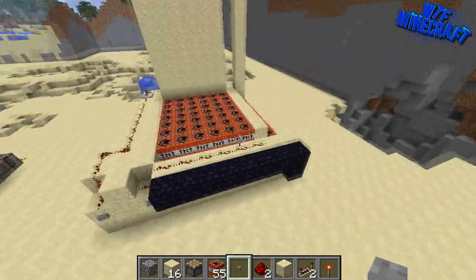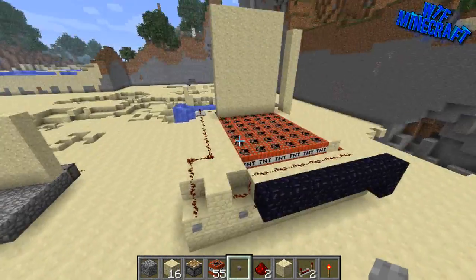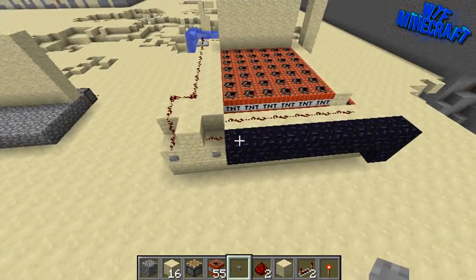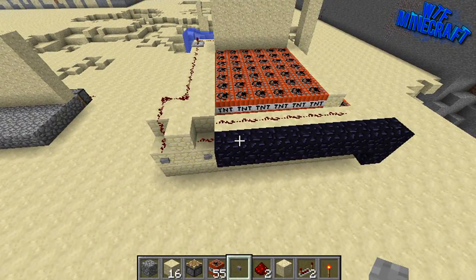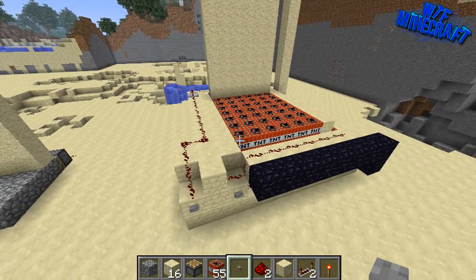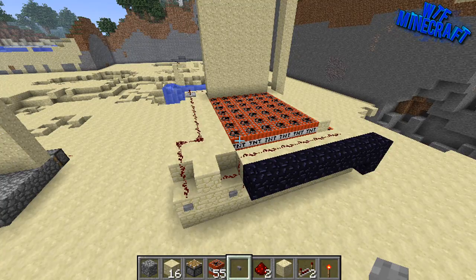Basically now it's semi-automatic. You hit one button to load the cannon, you hit the other button to shoot the cannon, then you hit it to load it, then shoot it. There's a way of making this fully automatic but just now we're going to keep it kind of basic.